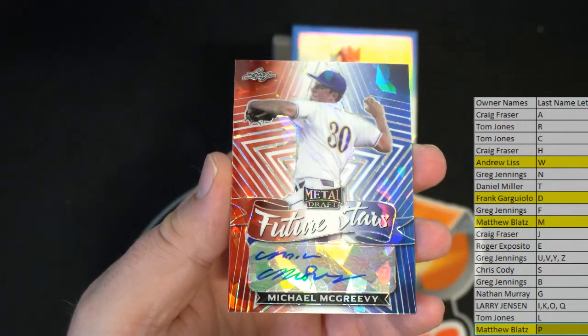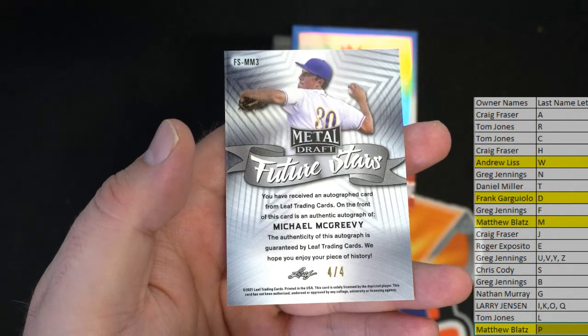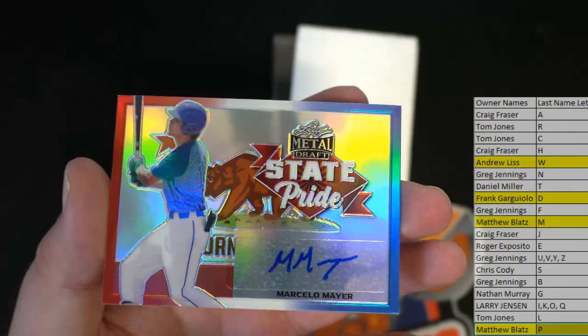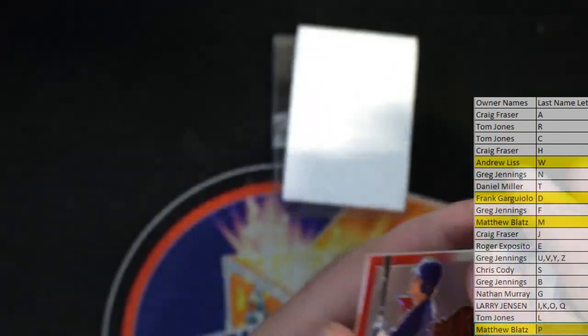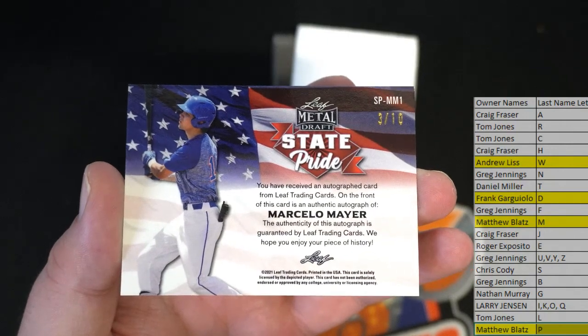Next is Michael McGreedy — Future Stars. All right, four for Matt B! Matt B is having a good break. Matt B once again — oh, this is a good one here. Wow, I think M just smoked it. Here's a great hit — nice State Pride right there: Marcelo Mayor. Excuse me. Wow, M killed it and Matt killed it! Nice Mayor State Pride, that's a great hit — three of ten. Mayor State Pride, luck out!